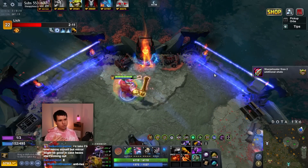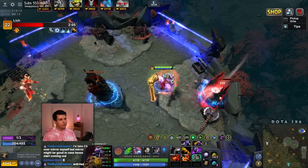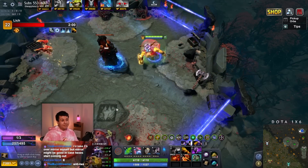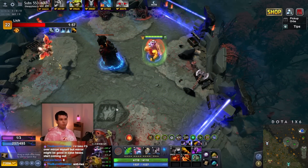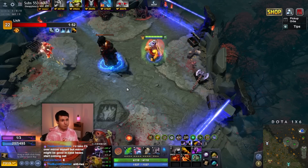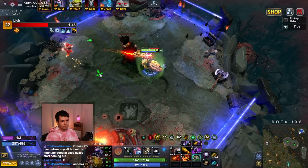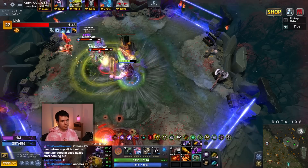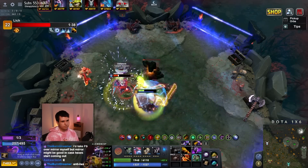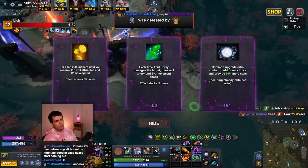It's always one of those things — you have a Mirror Shield, and then your opponents don't buy Hex, and then you don't get Hexed, so you don't reflect the Hex back. And you think to yourself: Mirror Shield doesn't do anything, they don't even have Hex. But of course that's the wrong way to think about it. Because Mirror Shield prevented them from buying Hex — they would have had it. But now they don't. Precisely. Because you have the Mirror Shield. And that's just really important to remember.